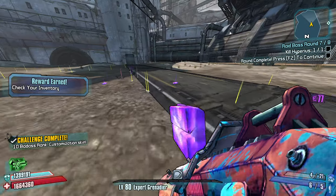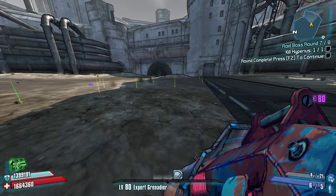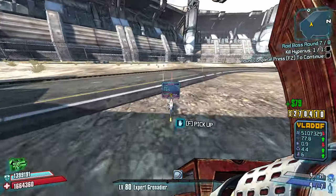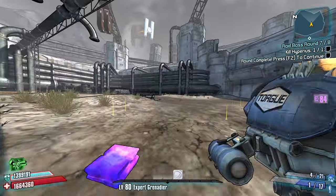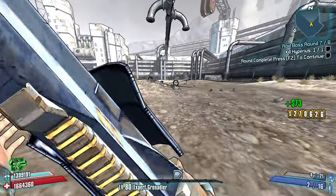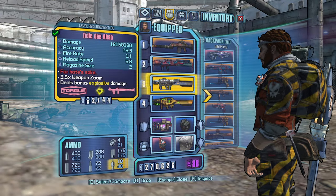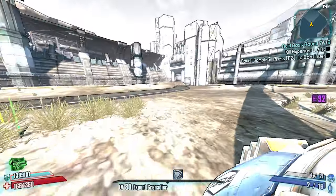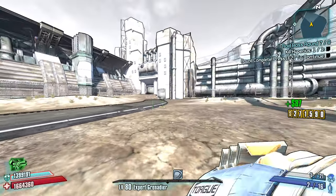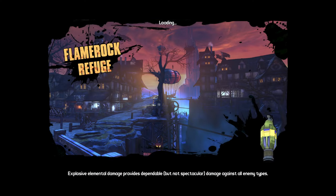The Ahab - I got too many launchers now. I'm going to look it up online. The Ahab just shoots a homing corrosive O-negative. That can replace this one in a situation where I want more corrosive damage. It has greatly reduced blast radius, and the projectile sticks to the enemy and then it explodes.